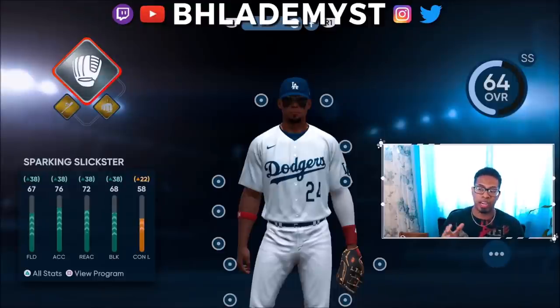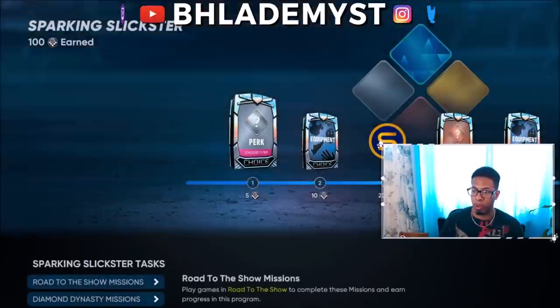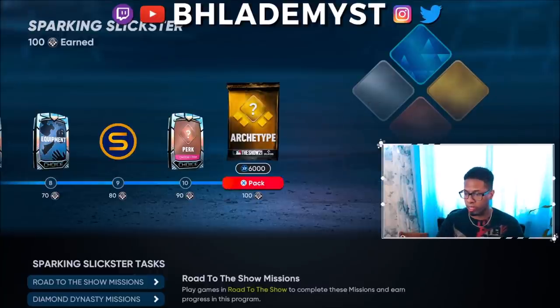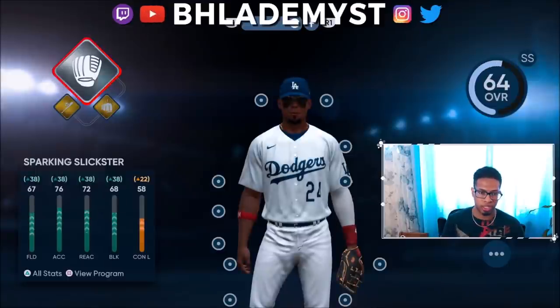I went ahead and put the catcher archetype on because that one had blocking, and figured it was the closest I'd get. Setting it as my primary changes the program and actually allows me to work towards a gold archetype, which I also completed. While doing this, you have different missions to do with each archetype you select as your primary loadout.